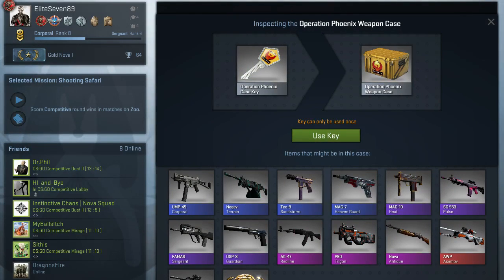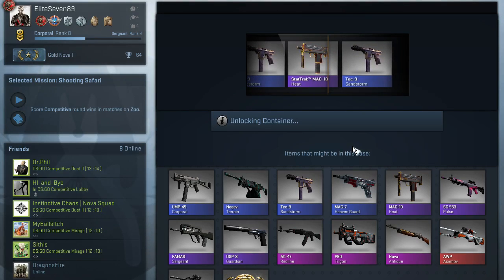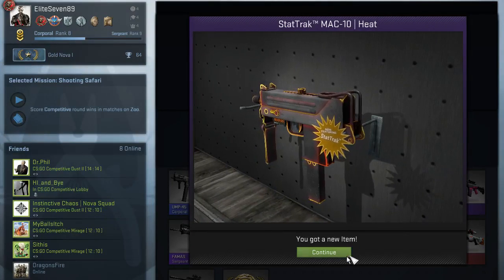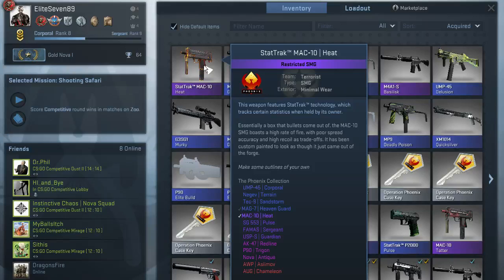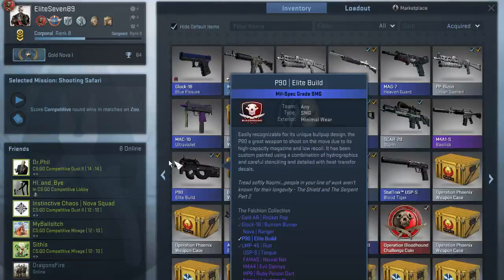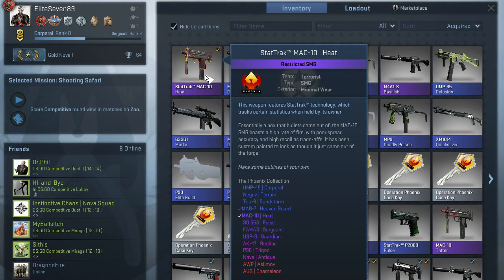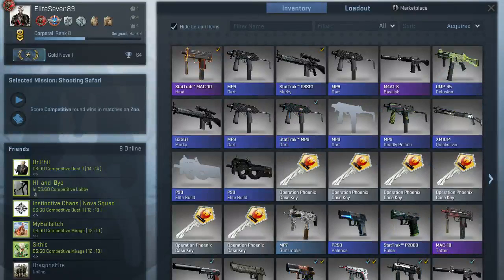Alright, so — from here I would like a Heat, a Pulse, a FAMAS, I would love the Guardian, or a StatTrak Guardian. I would love a Red Line, I'd like a Trigon, I'd love an Asimov. This is just a good case for me — I wouldn't mind getting any of these as long as I don't get repetitive ones. Oh yes! Dude, oh my god — Tabby, Tabby, Tabby! Woo! Oh okay — that's even minimal wear, that's fantastic! I preferred this over the Tatter. I preferred the Ultraviolet over the Tatter, but now we got the Heat. I love the Heat, I love the look of it, and it's StatTrak. So Tabby, that was a win.